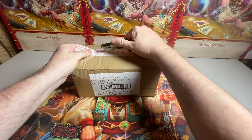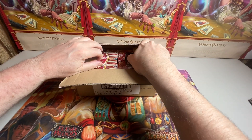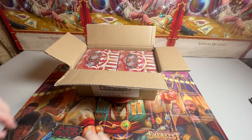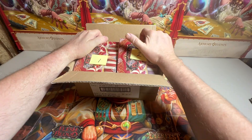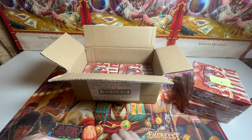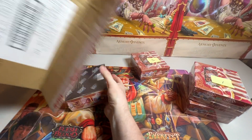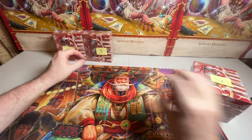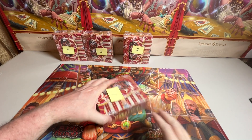We literally need like $35 worth of cards out of a box in order to break even. I'm going to do my standard one box at a time, numbering our boxes. Stack them up in the back and get into box number one. I have more room this way.